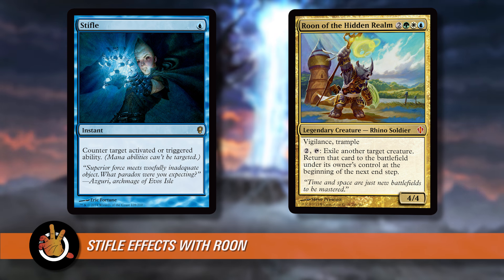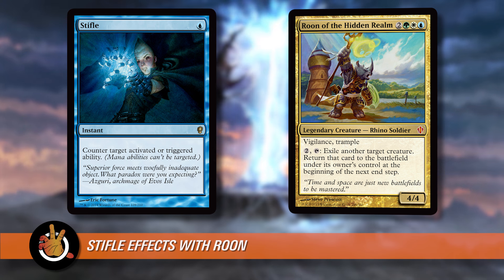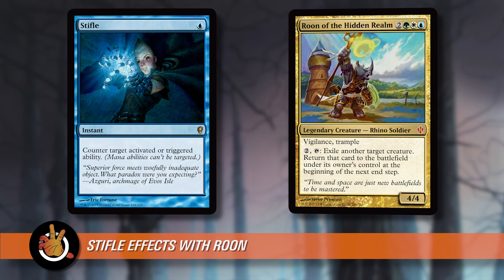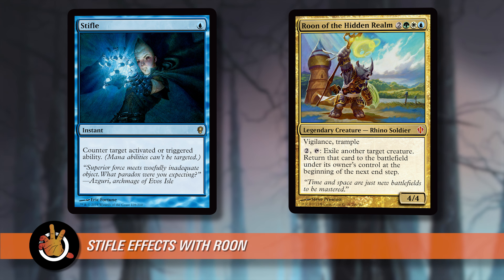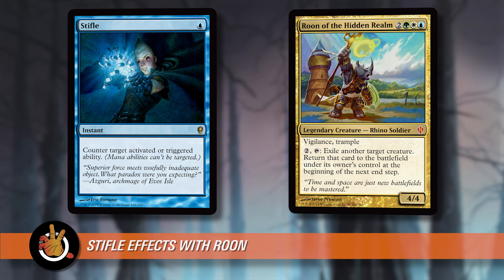So you can stifle the returning of the thing back to the battlefield. What can happen is I say, 'Murph, I'm going to tap Rune, target your commander.' You say, 'I want it to come back at end of turn, so I'll leave the commander in exile so that it can come back at end of turn.' And then when the trigger goes on the stack at end of turn to bring it back into the battlefield, I say, 'I'm going to stifle that trigger.'